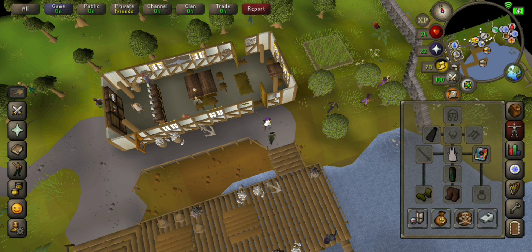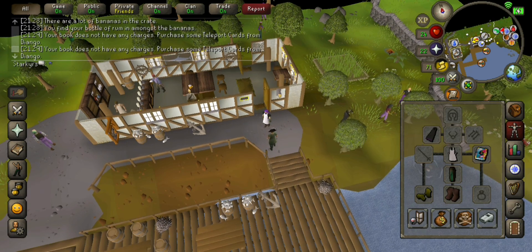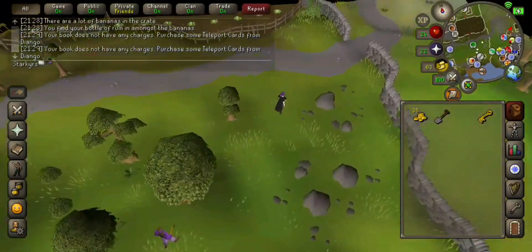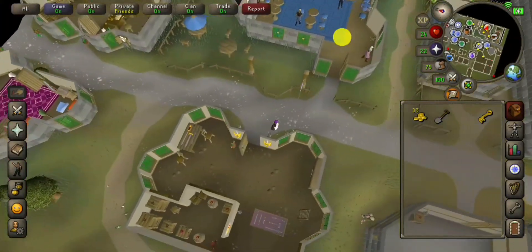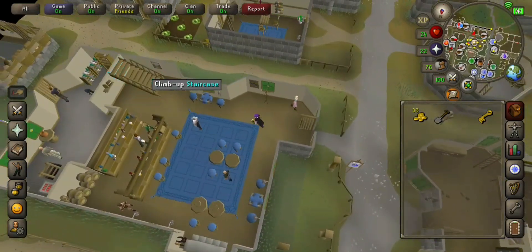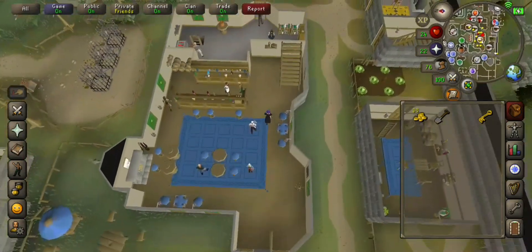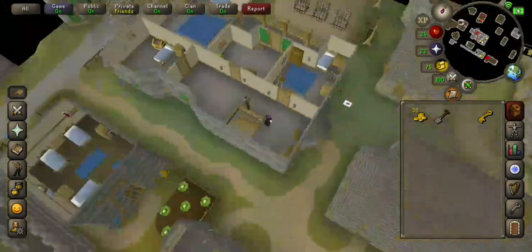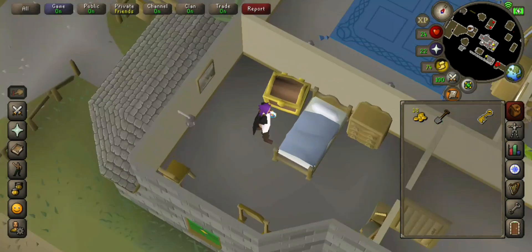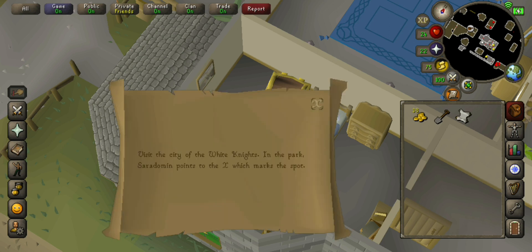From here, you're going to want to go to the Blue Moon Inn in Varrock. Once at the Blue Moon Inn, come in and up the stairs, west to the room with the chest. Use the key on the chest and read the note: 'Visit the City of the White Knights in the park. Saradomin points to the eggs, which marks the spot.'